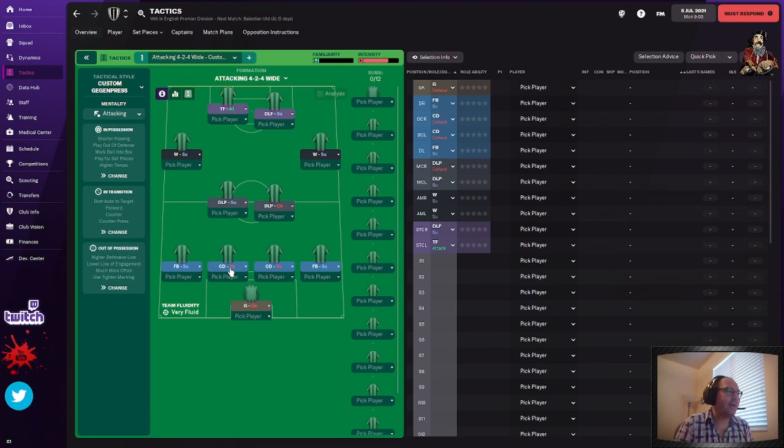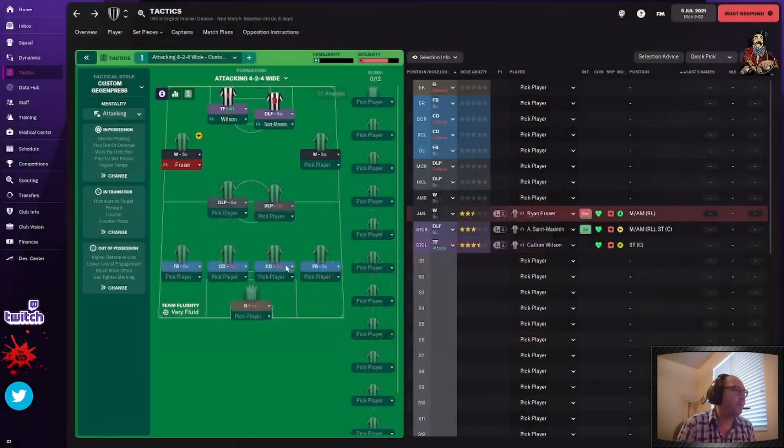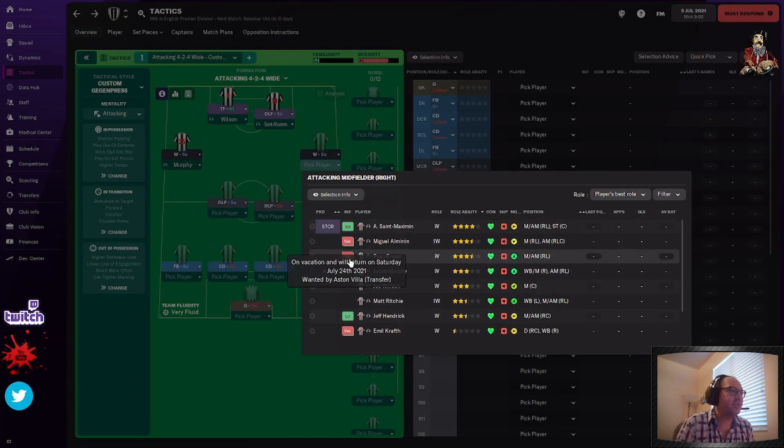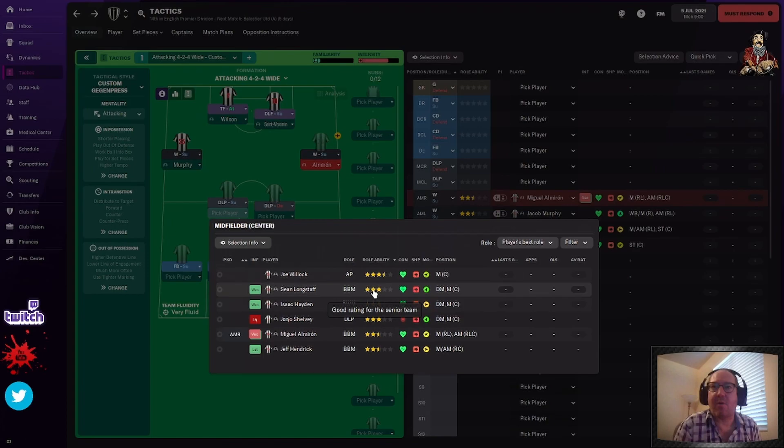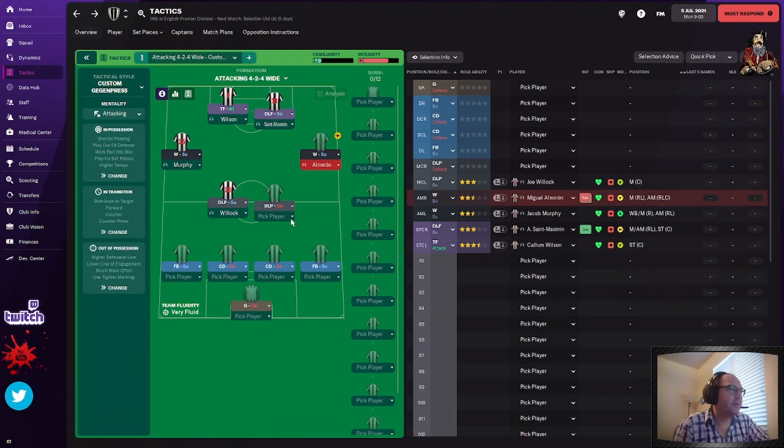The reason you go through first and change to the actual roles you want is because when you pick the player, it's going to default based on that specific role. We'll do Willock and Maximin. I tend to go with whoever it defaults to or is suggested — it's suggesting Murphy, but I'm going to pick Ryan Frazier. He's just on vacation, so we'll put Murphy in because he's not on vacation. For central midfielders — this is how I like to look at the team rather than that default window. This will tell you more because it tells you the role suitability. Attacker is Willock, so we're going to throw him in the support role. Defense — we're going to throw Longstaff in there.